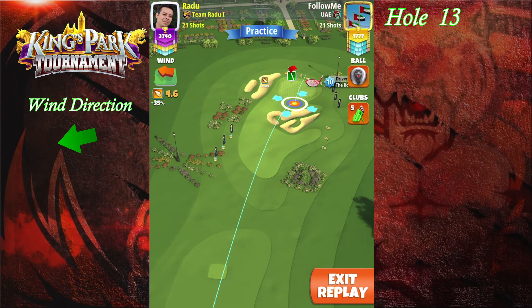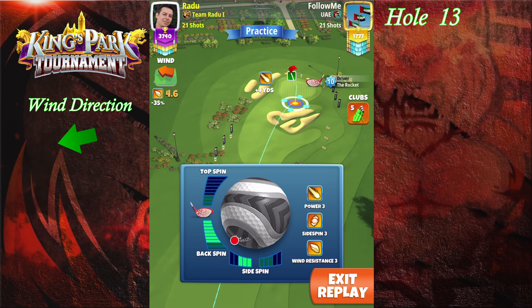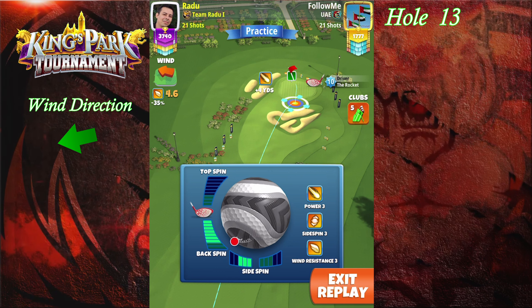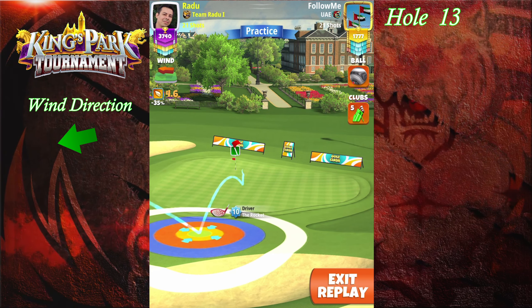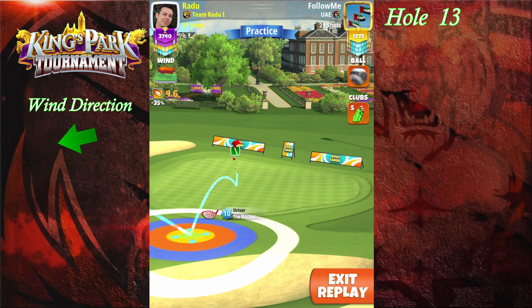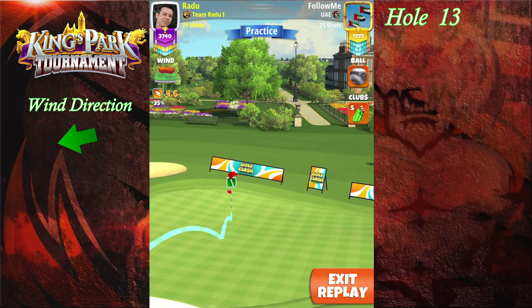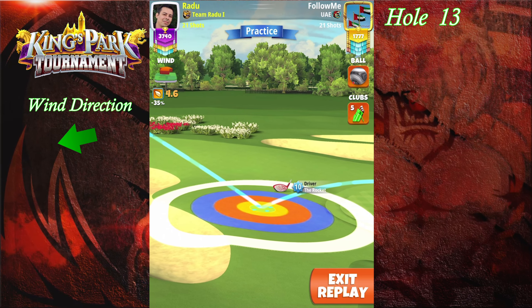Welcome to hole 13. We're going to go with the Rocket level 10, with seven backspin and three left spin. If you don't have a Rocket level 10, you can use a Thor's Hammer, but it has to be Thor's Hammer level 6. I didn't find any other consistent drop over here. I tried with the Sniper as well and it's just not there.